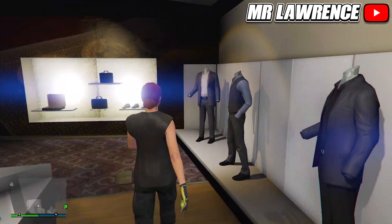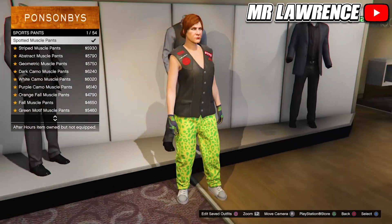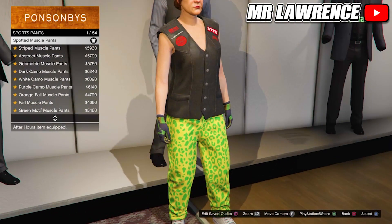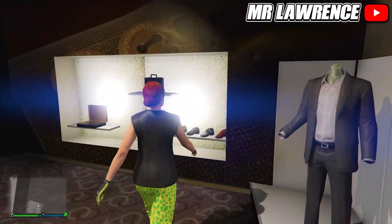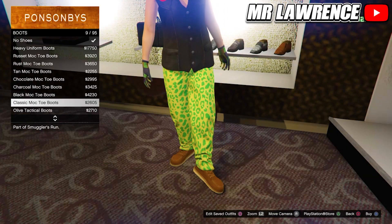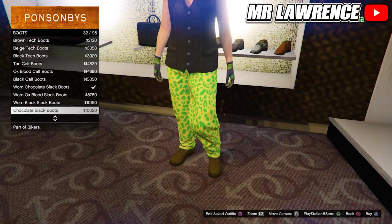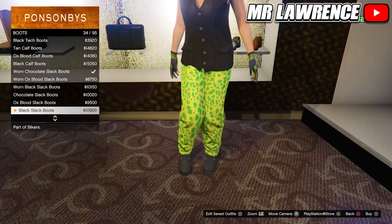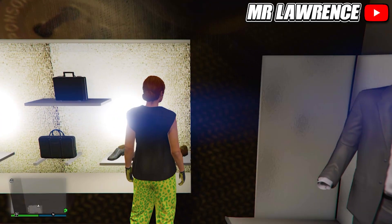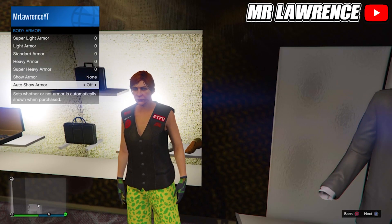Equip heavy armor through your interaction menu again and save this outfit in your third slot. Head over to pants again, then to sport pants, and equip the spotted muscle pants once again. Back out and go to shoes, then boots, and scroll down until you find the black slack boots — they should be number 34.